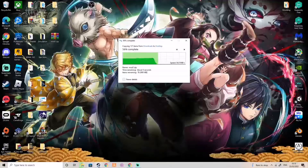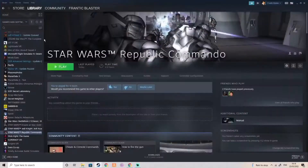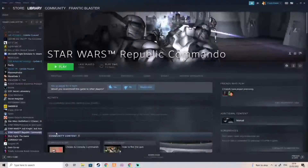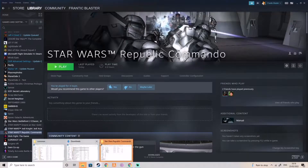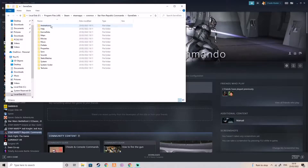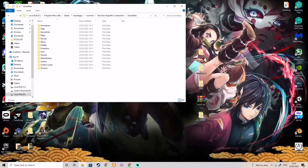Now go to Steam, find Republic Commando, right-click, go to Manage, and then Browse Local Files. Close out of the common folder and here we are in the Star Wars Republic Commando game folder. Go into GameData, then minimize Steam — we'll start placing files from here.